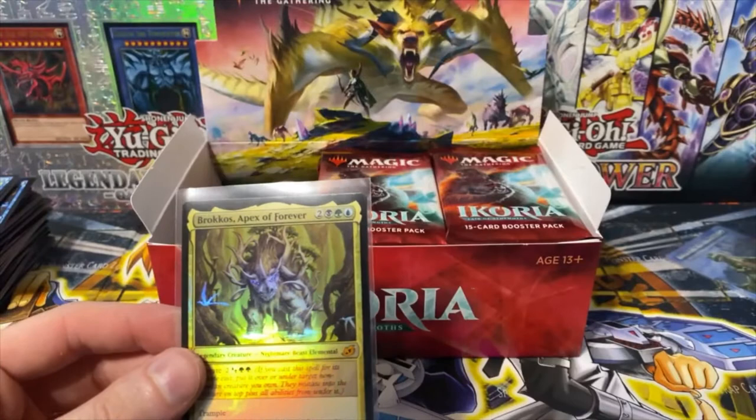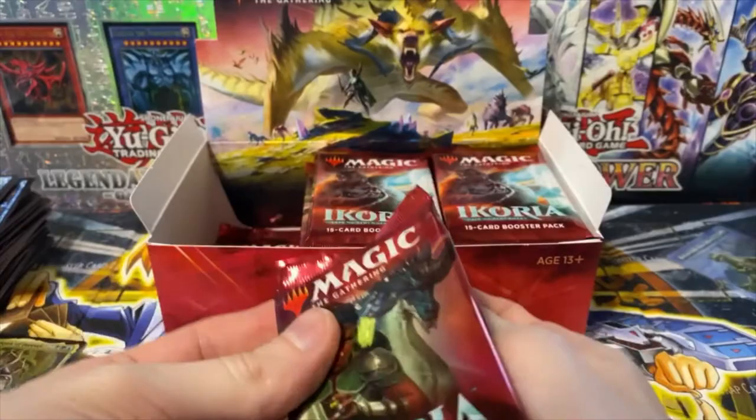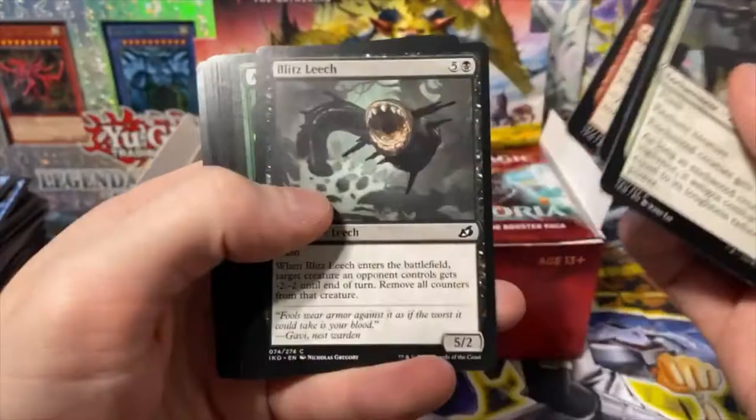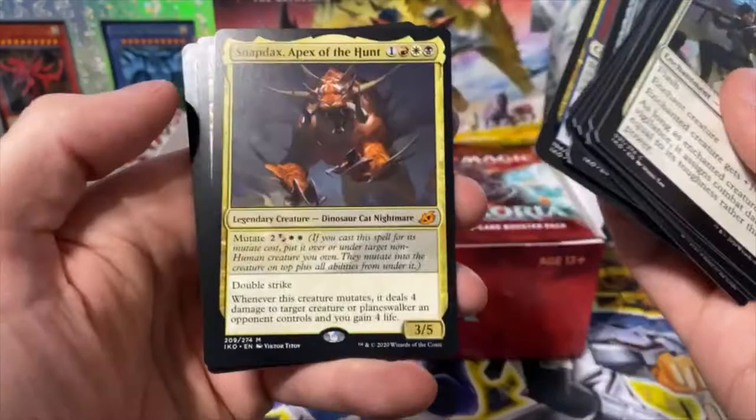Take a look at it — Brokos, Apex of Forever. Pull it aside and we'll just keep opening. Let me know in the comments if I'm missing any cards or if I'm missing something opening these packs. I definitely would like to read the comments because I'm trying to learn and get into magic more, but I feel like it's a big endeavor. Snapdacks.